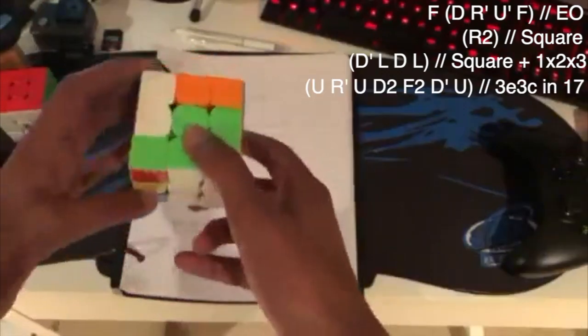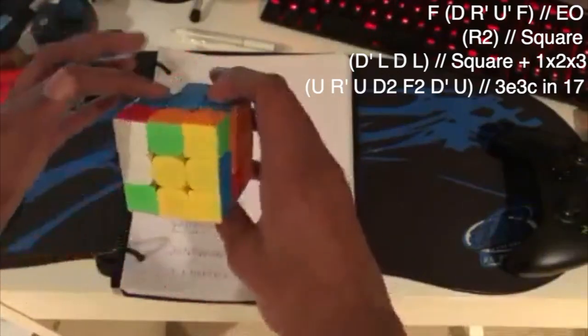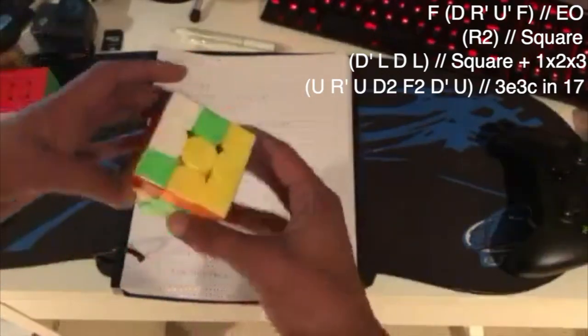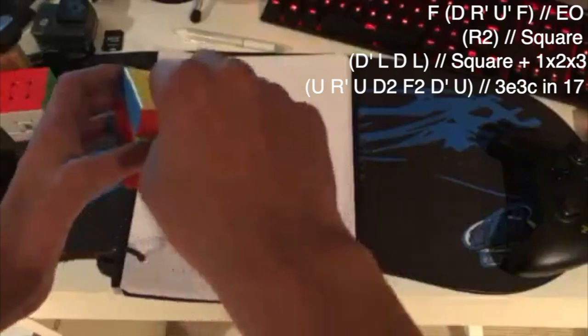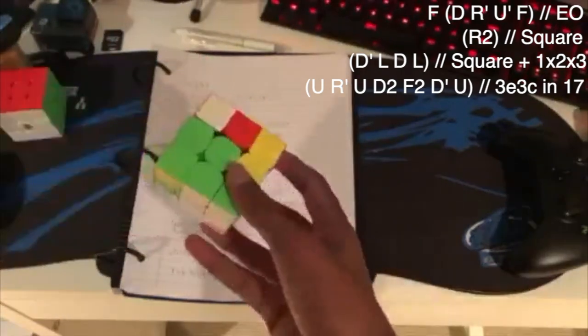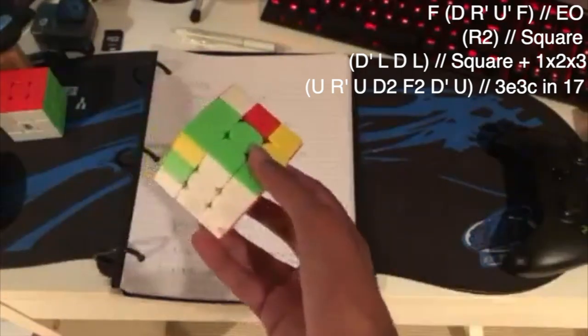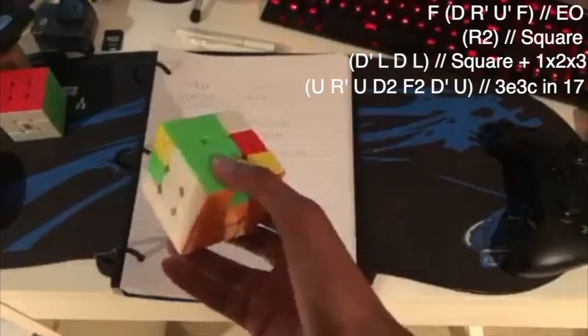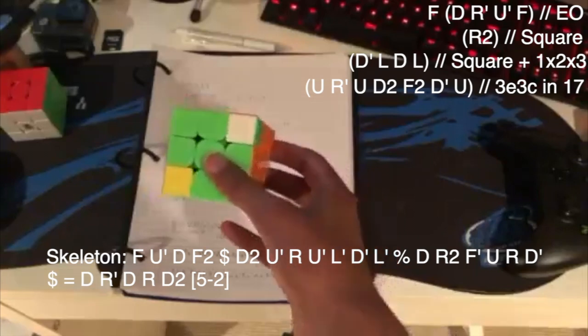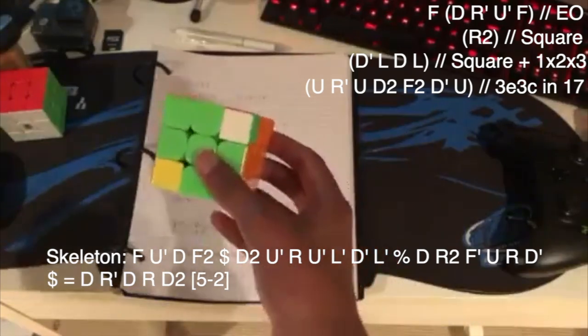If you look, there are these three pairs, and they're all in pretty nice spots. The first thing I did was R2 to make this square, and then I noticed that you could do D' L2 to make an eight-move 1x2x3, but you could do D', then L, D, L, and that makes a 1x2x3 and a square in 10 moves, which isn't the best.